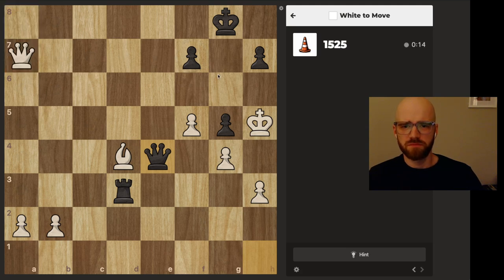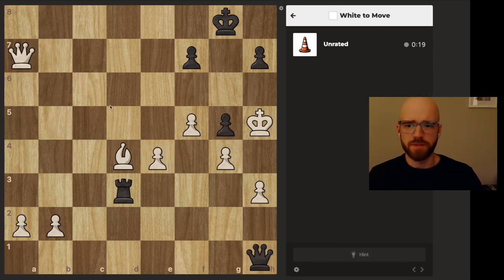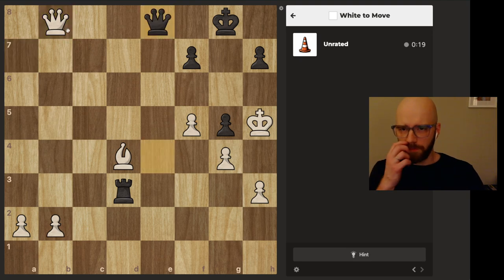I think this is just the play — the bishop is guarding the dark square diagonal there. Right — queen takes, so probably this. Yeah, there we go.